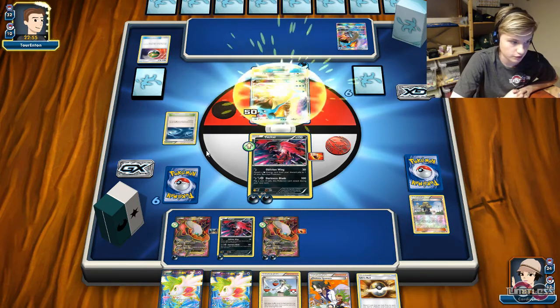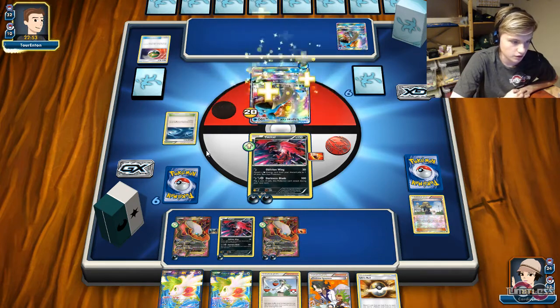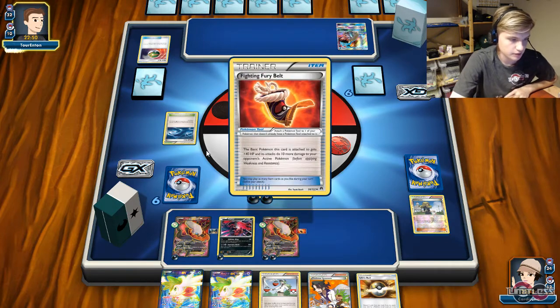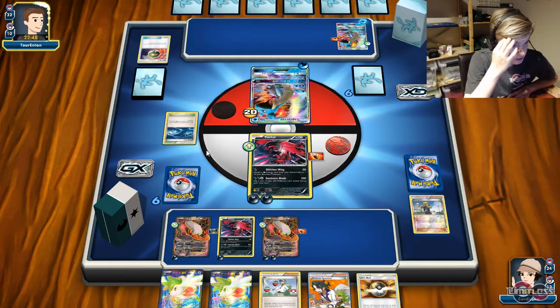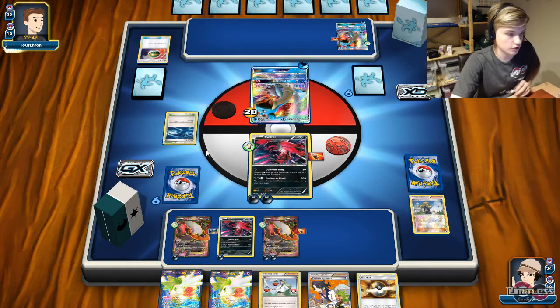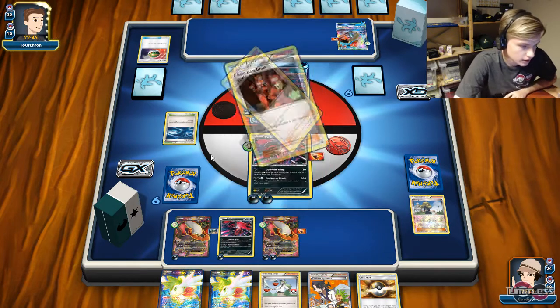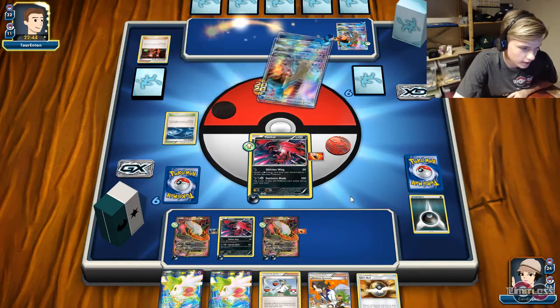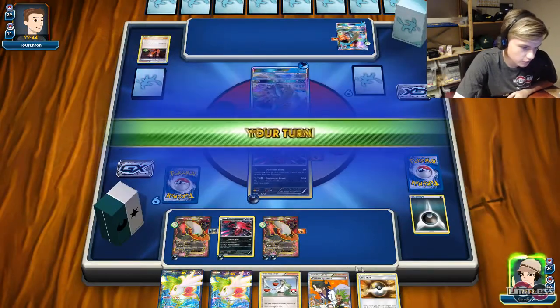I'm basically just waiting for him to play Flare Grunt and stuff. He's going to play down a Rough Seas — not nice for me — but I'm going to play Fine Football as well to bench Tapu Koko, so it's just going to need us to go active, Collect, Team Flare Grunt. I told you it's going to come. And it's going to Collect for some cards.